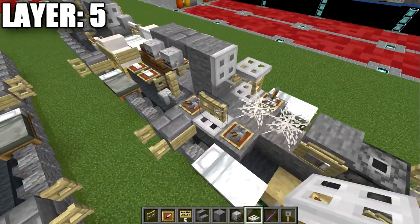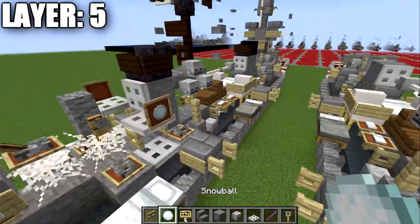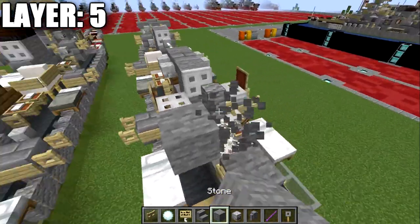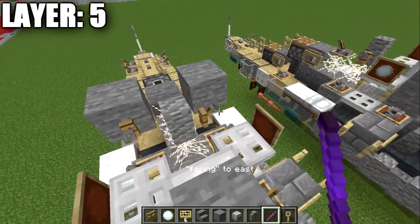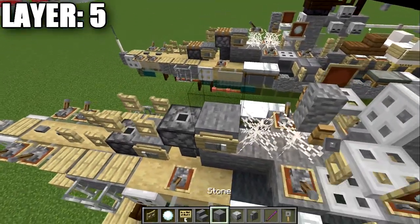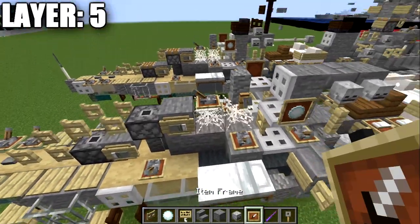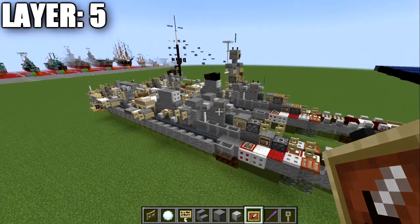Place an iron trapdoor on top of the fence gates, then item frames on the sides of the iron trapdoor, and a snowball in the item frame. For Java, place an andesite wall — non-Java can use a stone block. Build a block to the side of that wall, place tripwire hooks, and use the debug stick to rotate them so they come off the side of the wall. Place a block on top and use the debug stick lever technique from before to bring the lever on top, then place an item frame on top as well. That wraps up layer five.